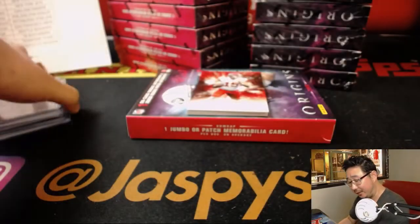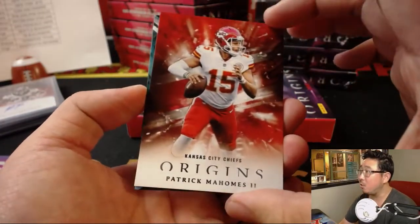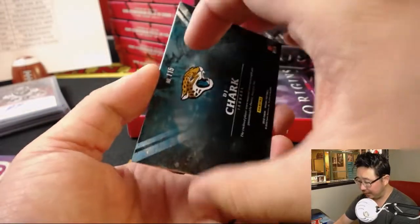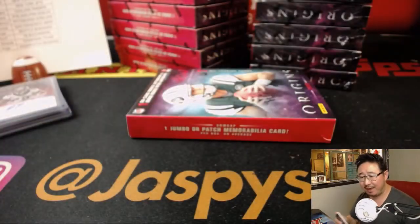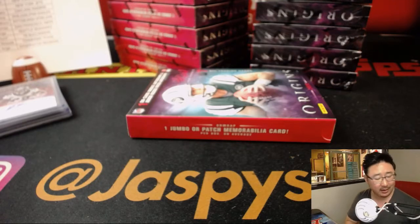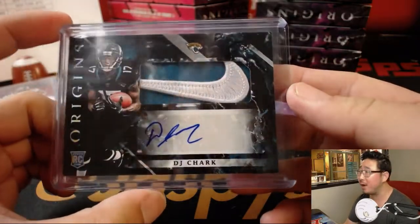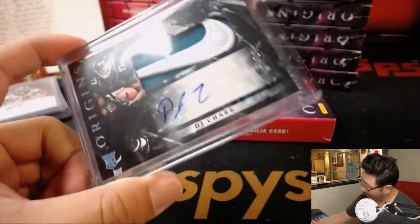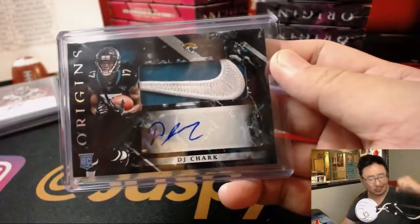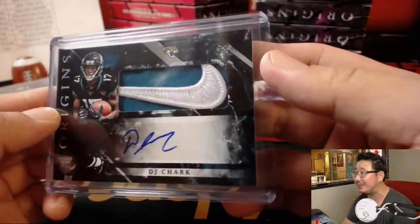It hasn't been a minute or two since we've seen a Lamar Jackson, so maybe we're due. This feels like a lower-numbered hit. DJ Left Shark — wow! One-of-one Nike swoosh! DJ Left Shark doing his thing, and that's Eric Wyant and the Jacksonville Jaguars. Wow! That's our first one-of-one patch auto!